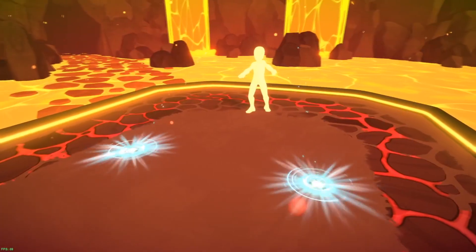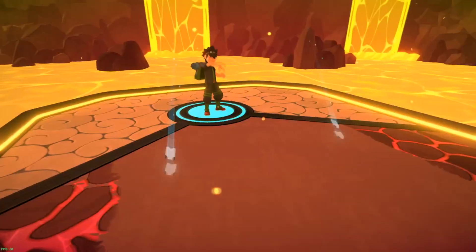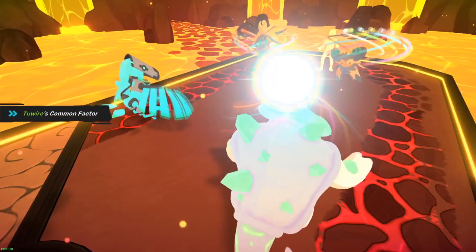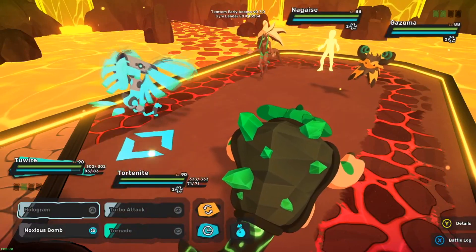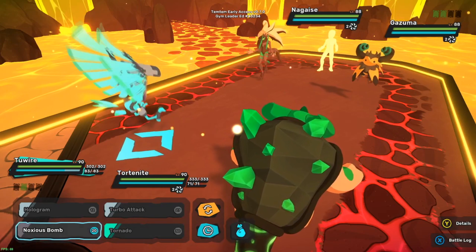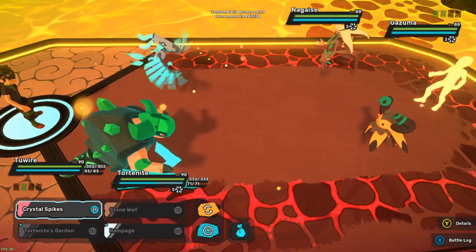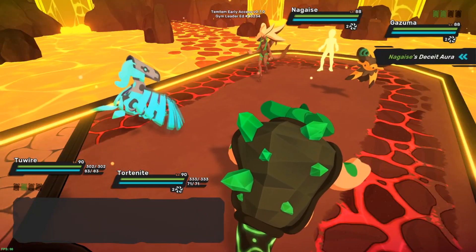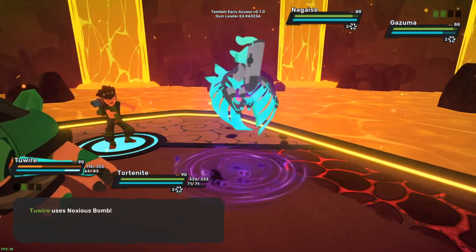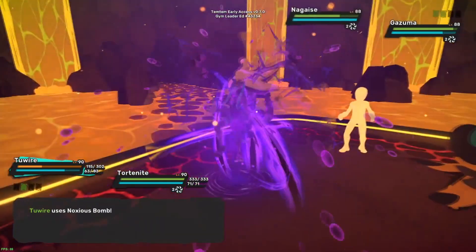Okay, Gazuma and Negaze. Tord Knight's gonna have a field day with these guys. I'm gonna go for the Gazuma first - oh, and Negaze has his deceit aura, I forgot about that. I keep forgetting that electric type is good against digital. It seems like it would be the opposite, but I understand why - it's like overload.